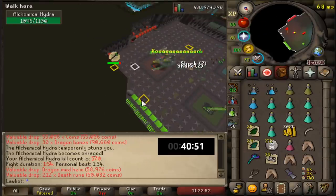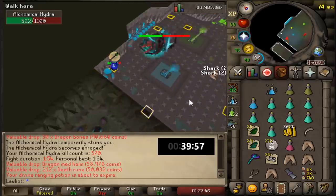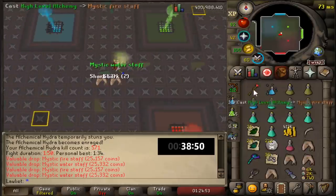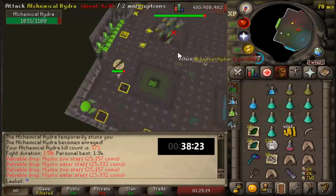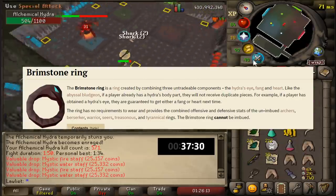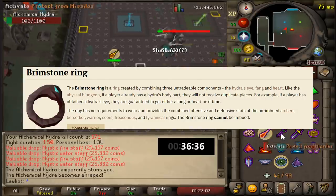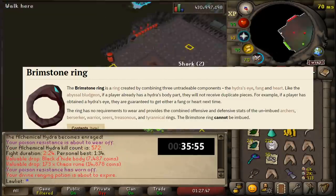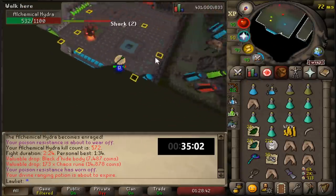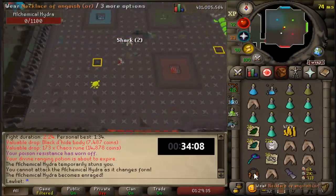As you saw, we got pretty lucky early on — we did get the Hydra Fang, which doesn't really have a value on its own. But when you combine that with the Hydra Eye and the Hydra Heart, you can make the Brimstone Ring, which is worth a pretty decent amount — I believe right now it's worth around 4 mil, so not bad at all. All we're missing now is just the Heart, and then we can complete the Ring. More than likely I probably won't sell it — I'll probably just keep it, because whenever you get a drop and make something yourself, it just feels that much more special.